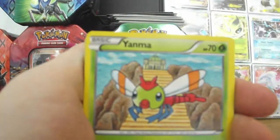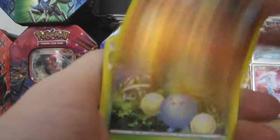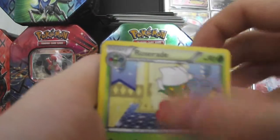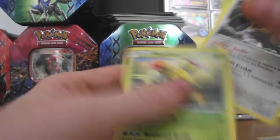Murkrow, Yanma, Trubbish, Drifloon, Bersalia, Marowak Reverse, a Jumpluff non-holo rare, Roserade, and Bouffalant — which is a great card by the way, I really like Bouffalant — and a Maractus.